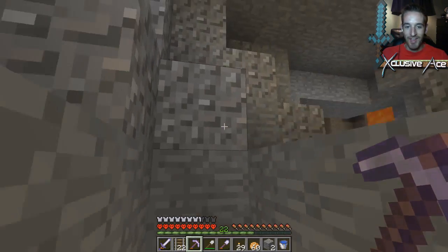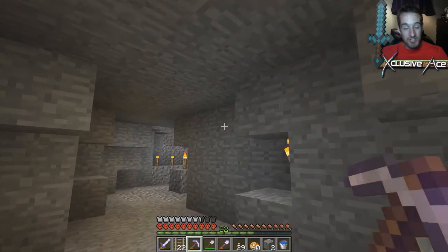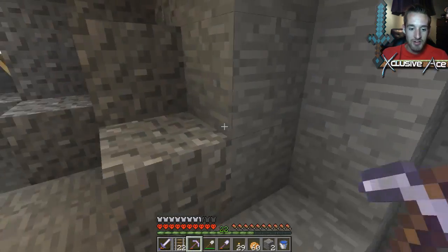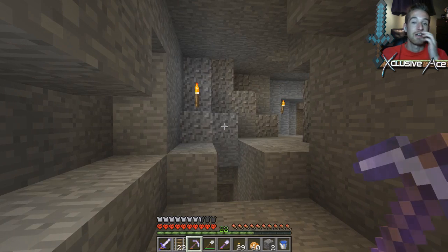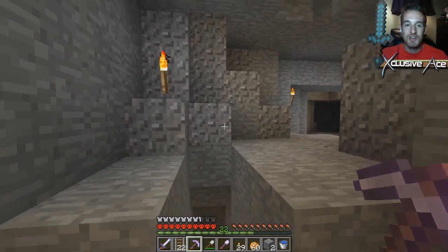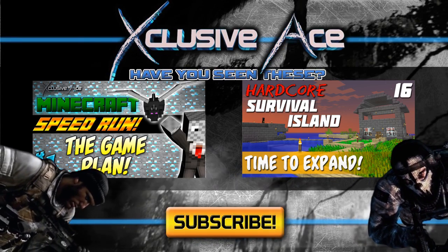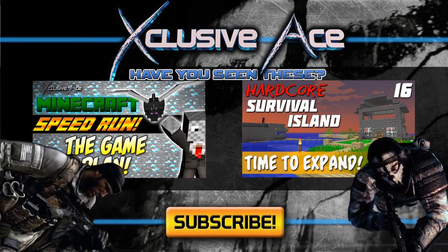Actually, just looked at the time — hate to do this to you guys, but we're going to wrap up the episode here. Normally I go to the surface to finish my episodes off, but we're kind of deep into the caves now. I'll wrap it up here. In the next episode we'll do some cave exploring, see what's going on in this cavern, and collect some materials. Hope you guys enjoyed this episode — let me know in the comments maybe leave me some links to a castle design. Hope you guys enjoyed, and I will talk to you guys next time!